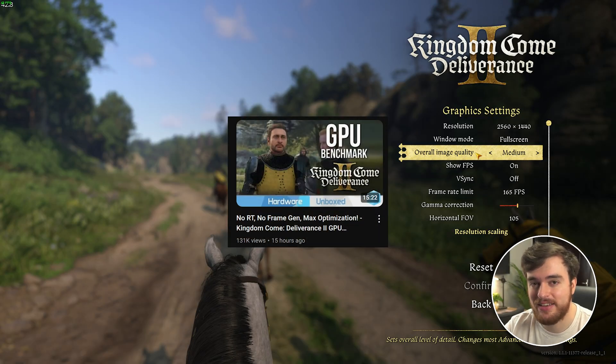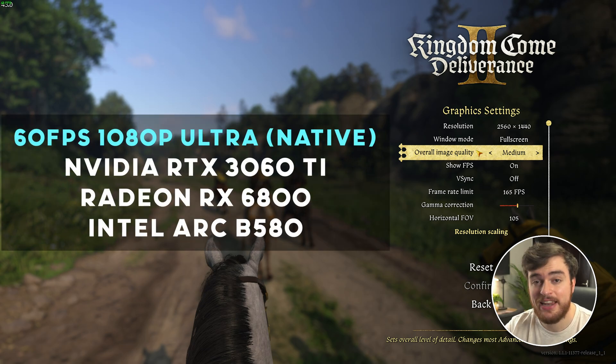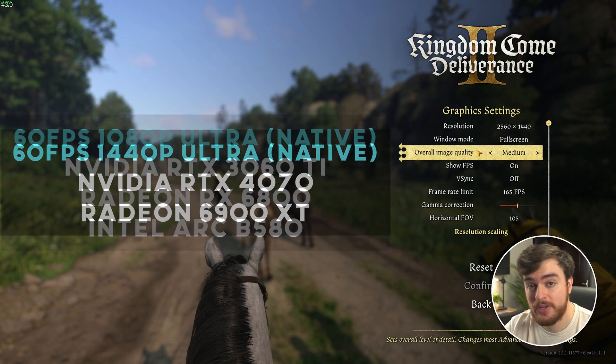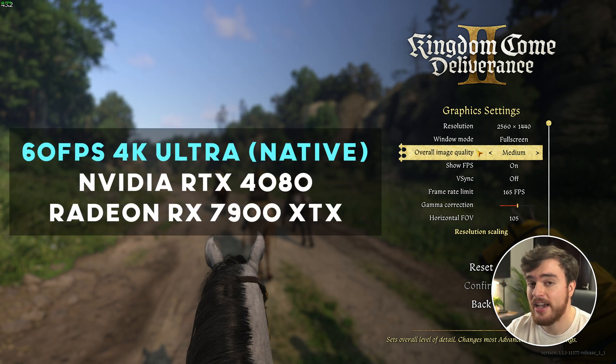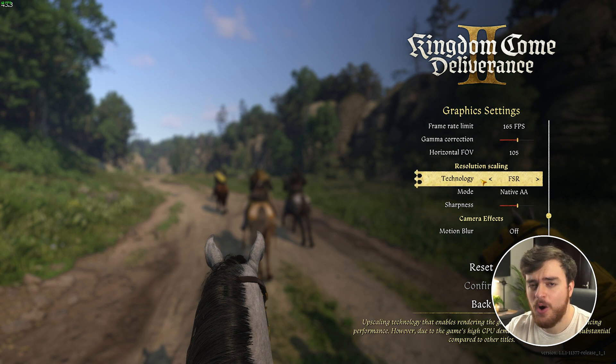Hardware Unboxed created a fantastic video showcasing a bunch of different GPUs benchmarking this game with the medium, high, and ultra presets. To play at the ultra preset and expect 60 FPS or above, you'll need at least an RTX 3060, Radeon RX 6800, or an Intel Arc B580 — and that's just for 1080p. To play at 2K ultra and get 60 FPS, you'll need at least an NVIDIA RTX 4070 or a Radeon 6900 XT. And to play at 4K ultra, you'll need at least an RTX 4080 or a 7900 XTX. But this is only speaking about native resolution, with no DLSS or FSR at all.